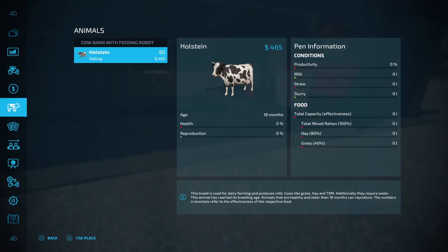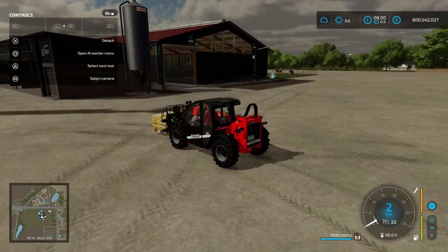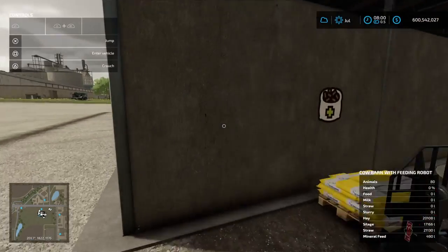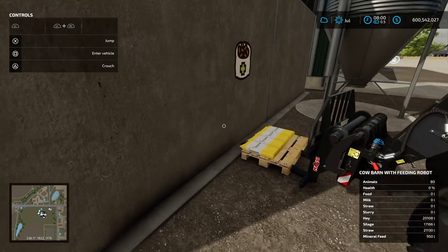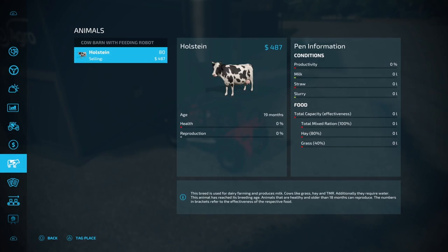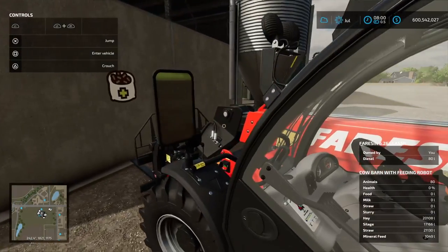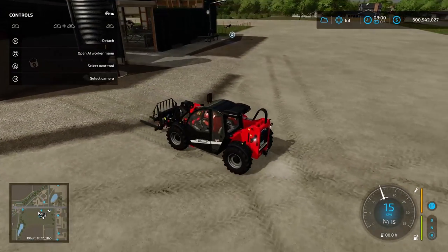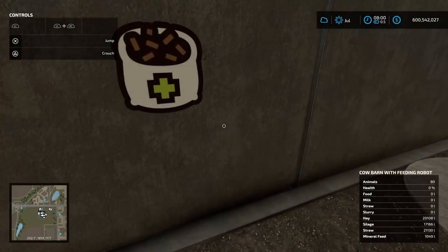Jumping back into the menu - water's not required because the building takes care of the water component, and we're still able to produce slurry and manure as per normal. Our health and reproduction will accelerate once the day kicks over. I should mention we forgot to put the mineral feed in - you just place the pallet here and you can see it's getting consumed. It has a capacity you cannot see from this menu, but when it's full the pallets won't get absorbed - it'll just use it as needed to mix your TMR.